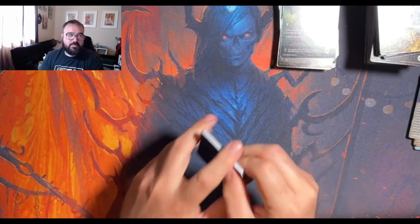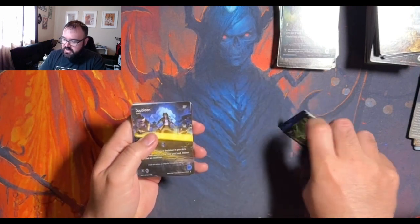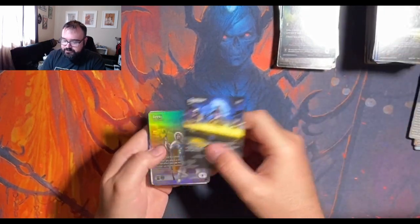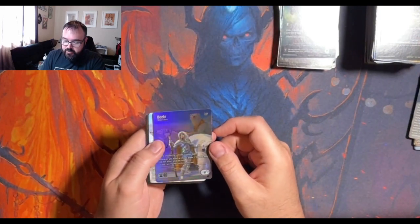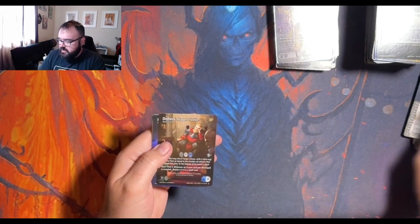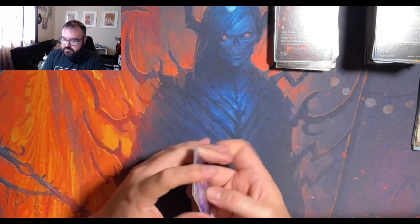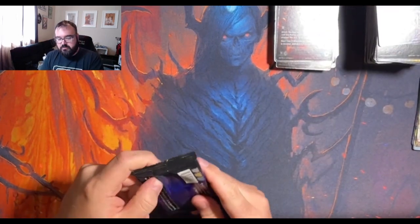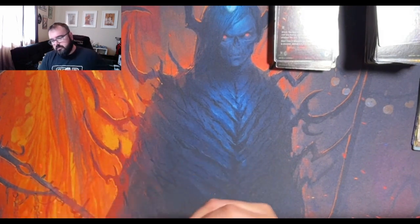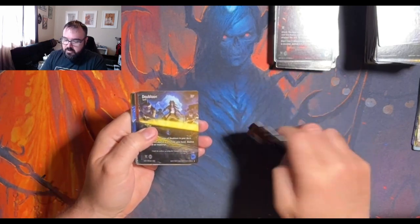I have no experience with printing. I don't know anything about it, but it seems like collation is a big issue with printers. Another Doubloon. Foil Beaky. Another Orpheus — I think that's at least Orpheus number three for this box if not more. A Doubloon.